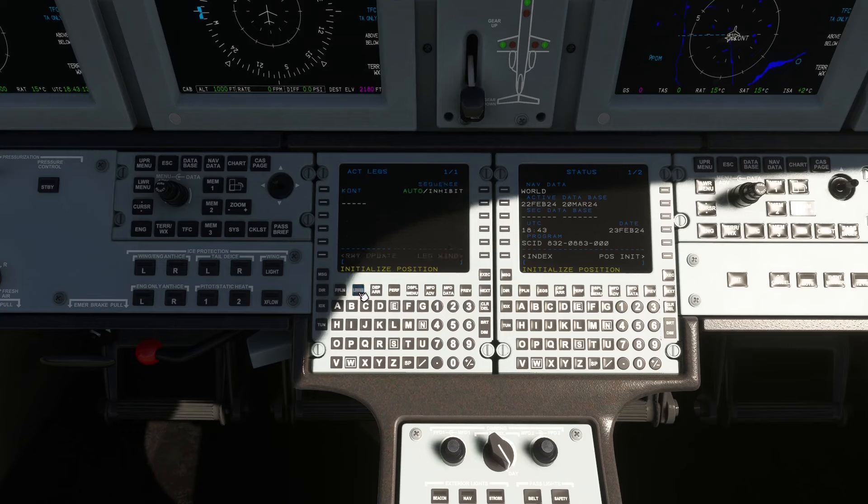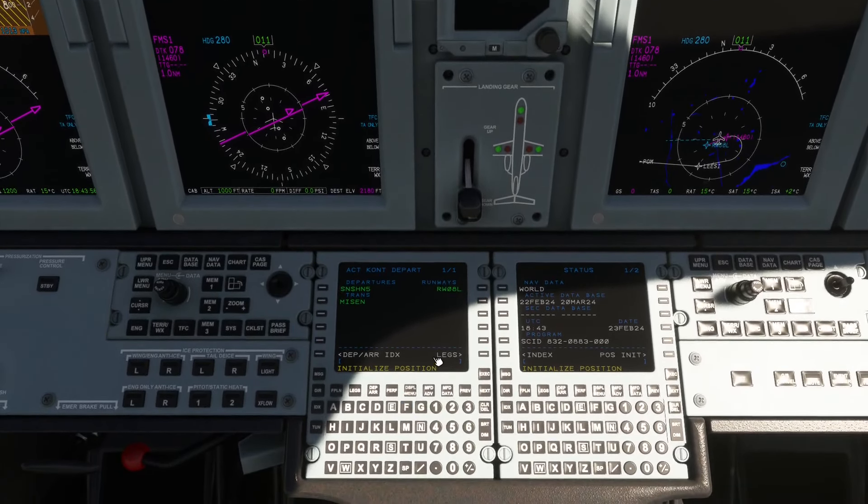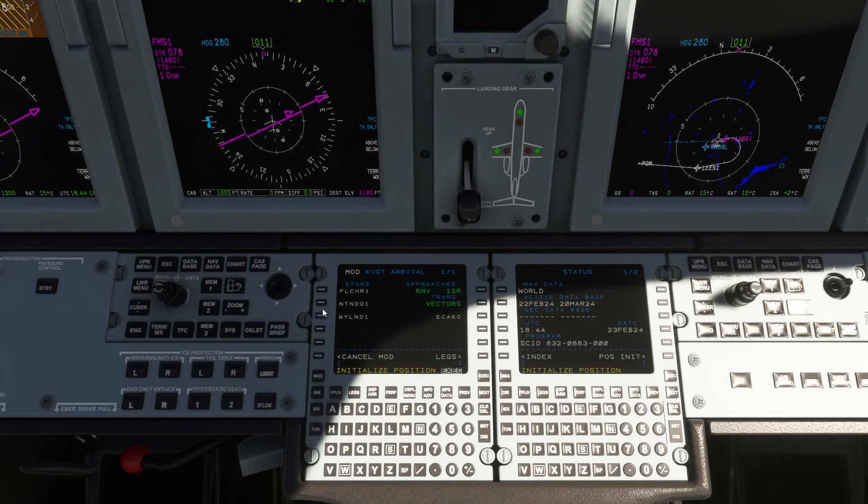And then we've got legs. Departure arrival — so we're going to use that to Mieson, and then we're probably using runway 8 Left as the takeoff, so we're going to execute that. And you can see we're starting to get kind of a direction there. And then we're going to go here to arrival — we're going to be on runway 12 Right doing an RNAV approach, and we're going to do NTND01 again through Mieson. So that should connect everything up, and then hopefully we've got legs here.